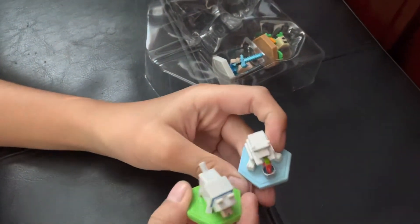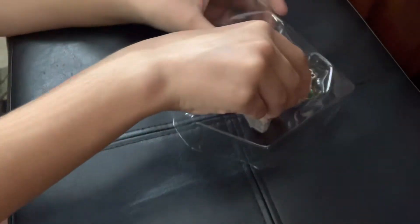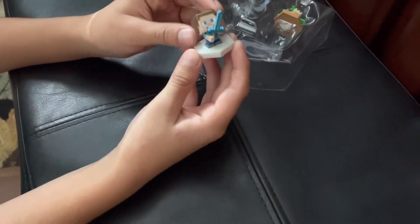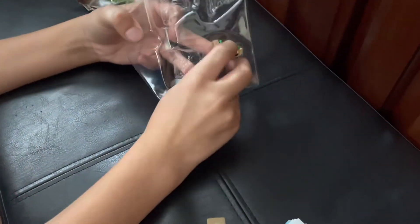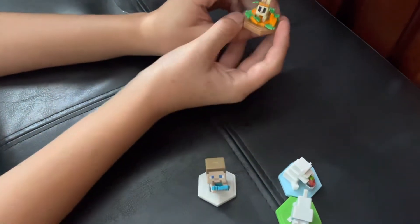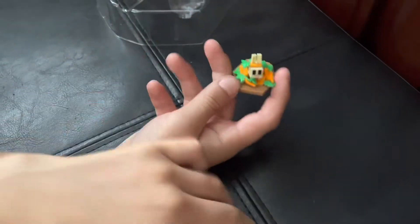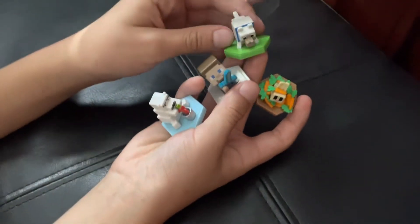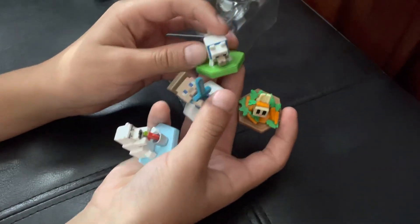And we have a polar bear — as you can see, now we have two. And the bunny — it has a ton of carrots. And this is all of the characters that you get.